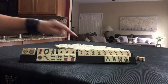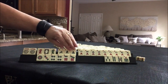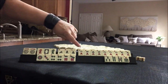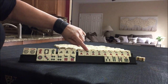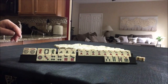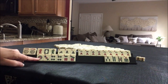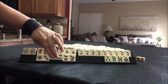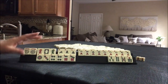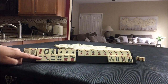Look at all those cracks. We have a couple jokers, one of each of the dragons, and almost one of each of the winds — we need a west to complete news. Here we have cracks with a pung and a pair. We have six dots with a pair and single bams.